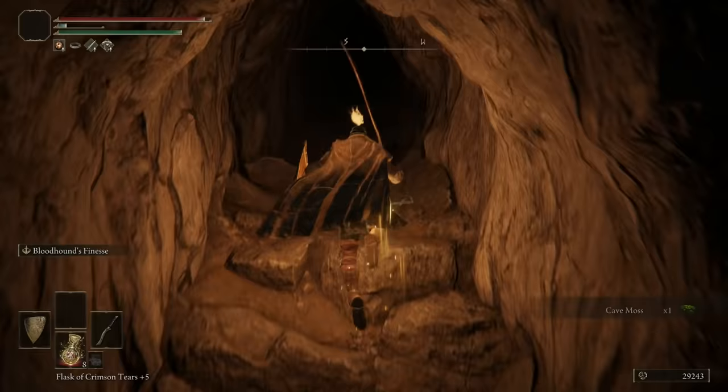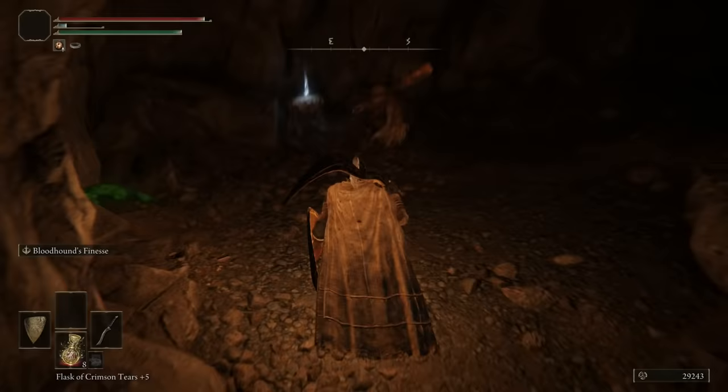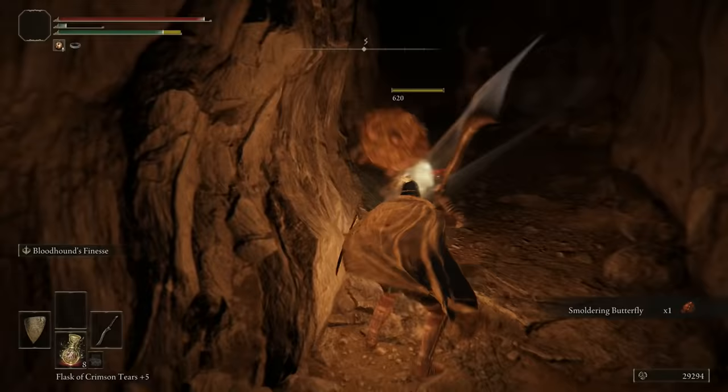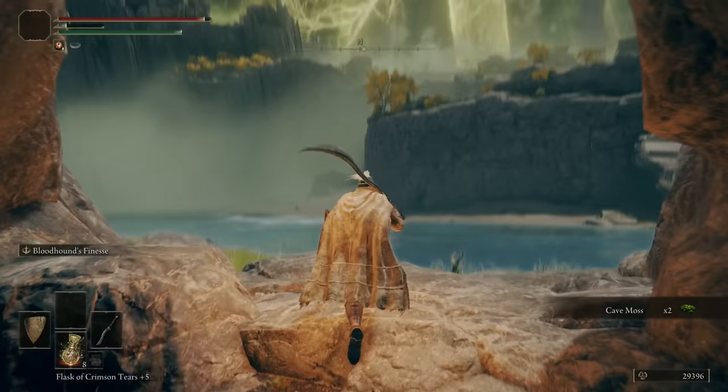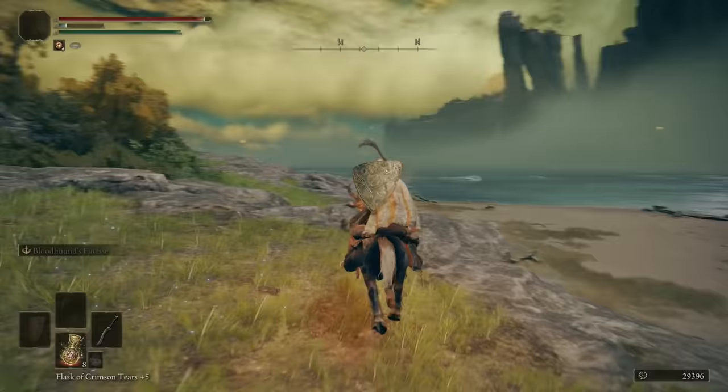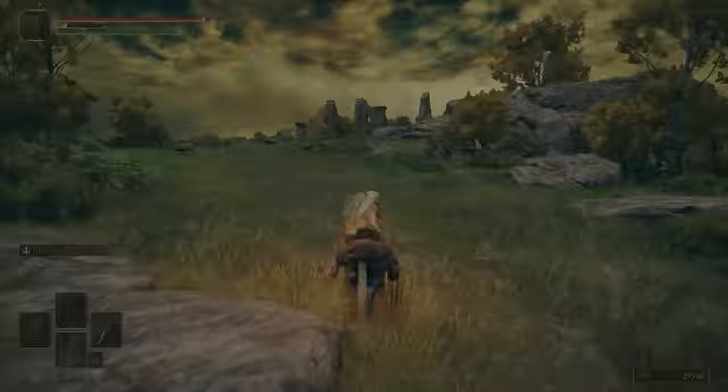Right there for beating the boss we got the Sewing Needle — we need to give that to that NPC, so hopefully I remember. First, let's exit out the back way because there's going to be a beach and a Dragon Church over here. This is one of the places where you can exchange Dragon Hearts for dragon incantations. Let's pick up all this stuff. Those dragon spells look really cool but they're not very good — most are fairly okay.